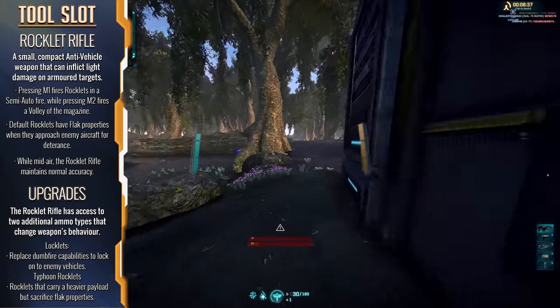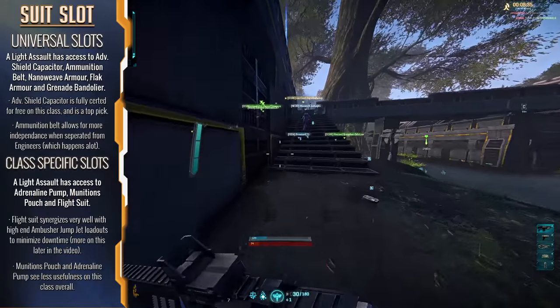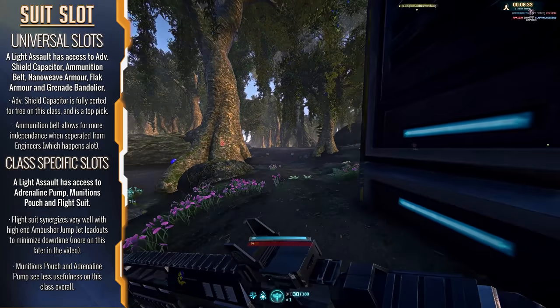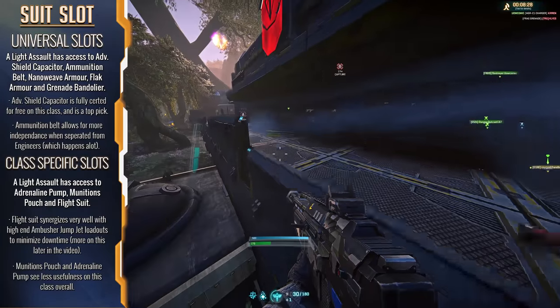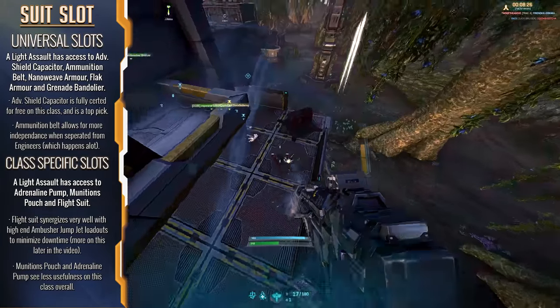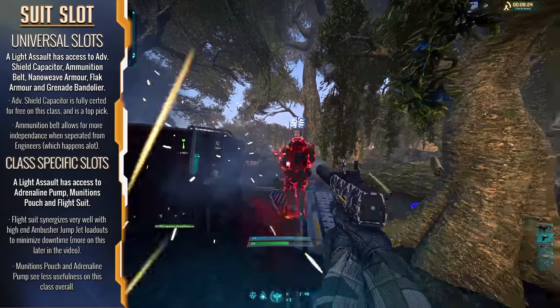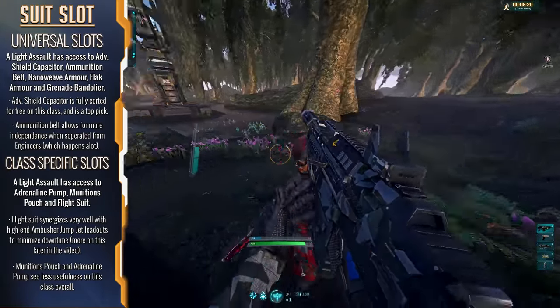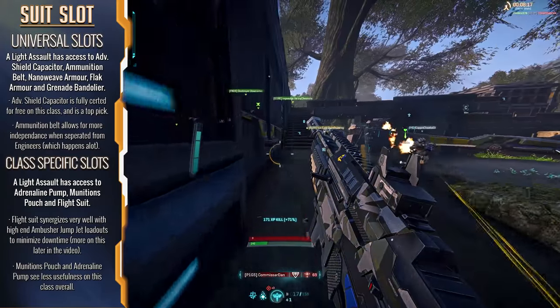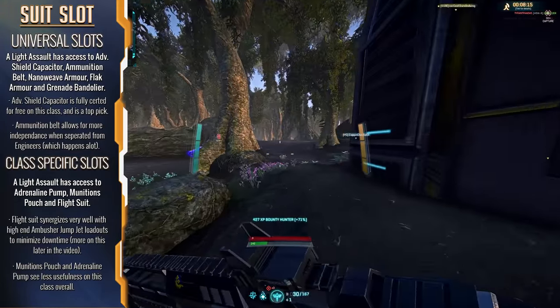As far as the class suit slots are concerned, we have access to the standard options: Advanced Shield Capacitor — available to the class by default — Ammunition Belt, which also has its first level for free, Flak Armor, Grenade Bandolier, and Nano-Weave Armor. We also have access to the Flight Suit, Munitions Pouch, and Adrenaline Pump.